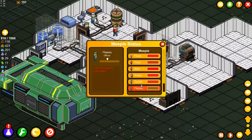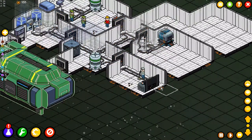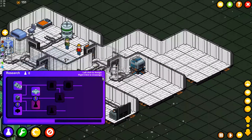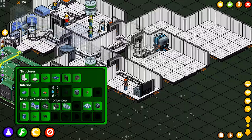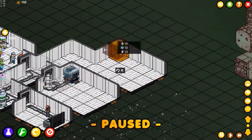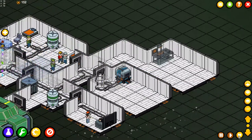One officer was already a pain in the ass — why do we need two? Well, we can do two research things at the same time. Watching two officers is really a pain in the ass. Let's get at least a desk ready — that way at least one is happy. I wonder if we put them to sleep in the same room if that's going to help.